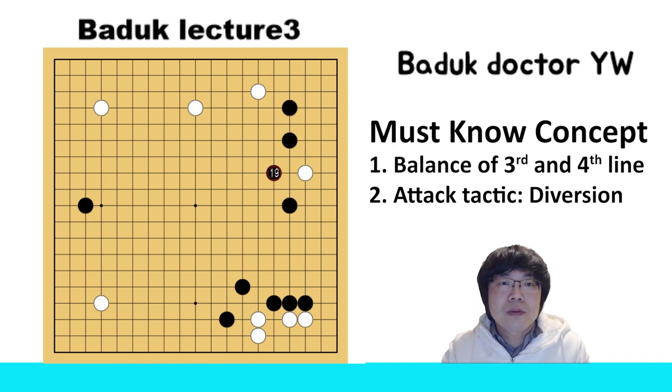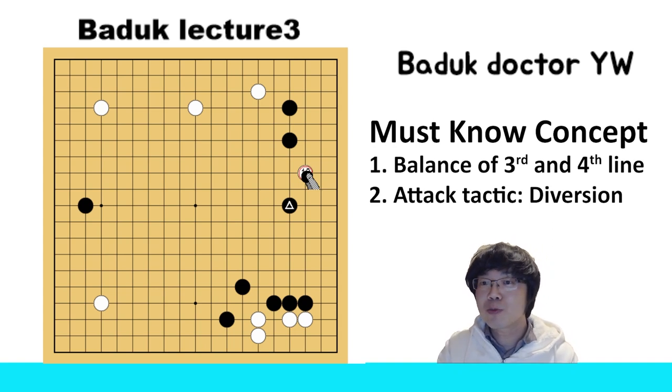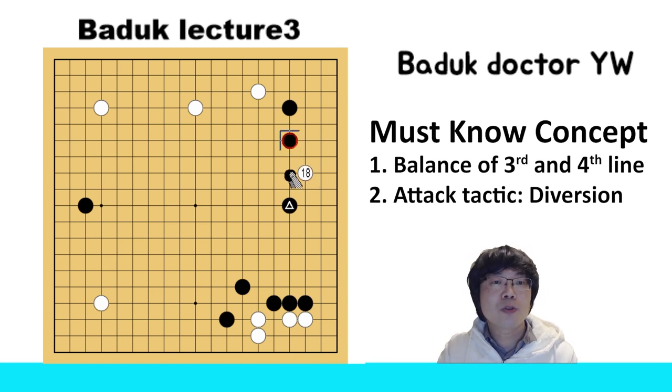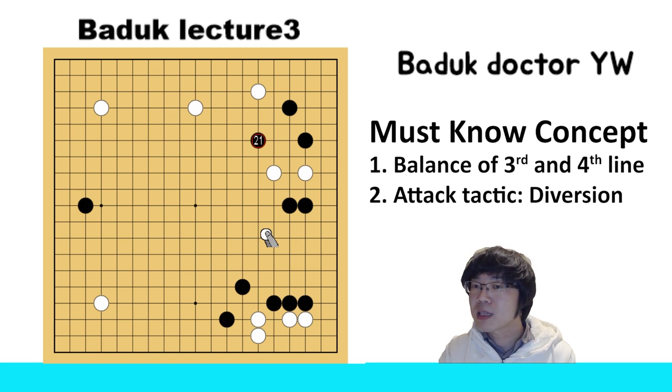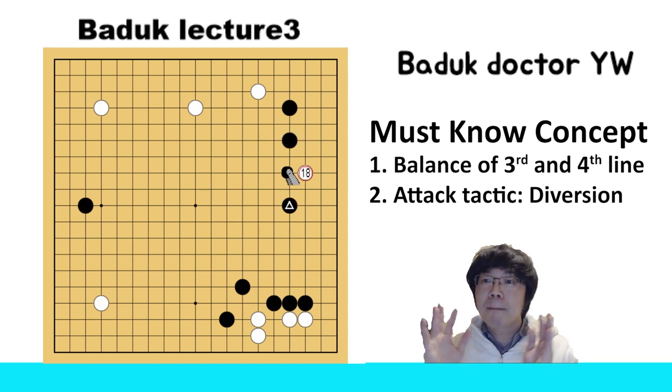So you will always feel annoyed if you get this move, which means when you are white, you have to try to catch the timing and then get in here. Because as I told you, those stones are at the fourth line. If you make the balance like this, then black can stay and protect, let him go out, and then we can continue to fight. Or if you want to have a territory way, there's still no problem. So remember this: making balance at the third line and fourth line is a basic.